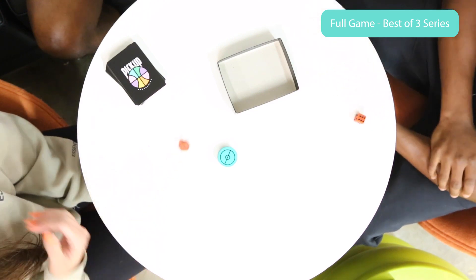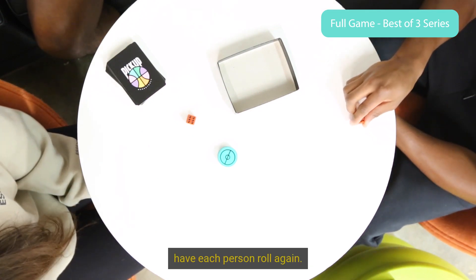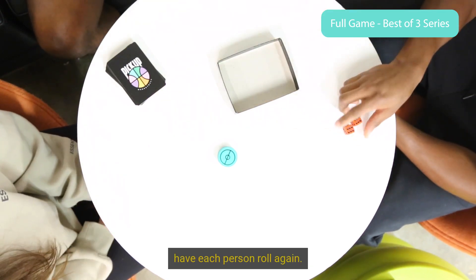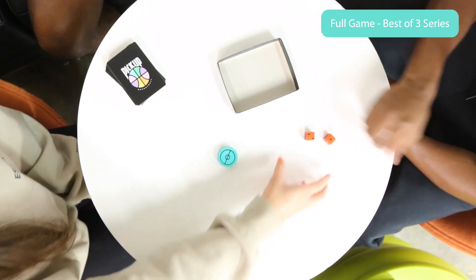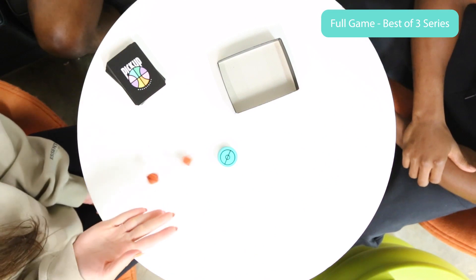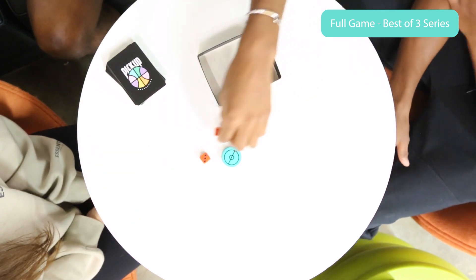Six. Ooh, six, six. So when this happens, I say this time have each person roll two dice to kind of make things a little easier. Three. Seven. So Diana goes first.